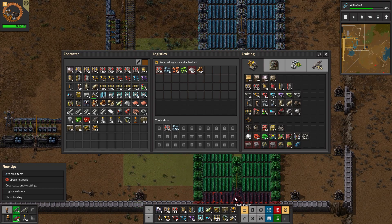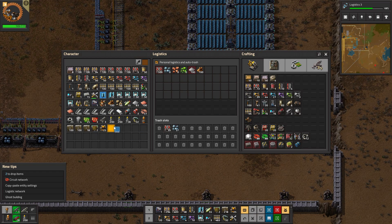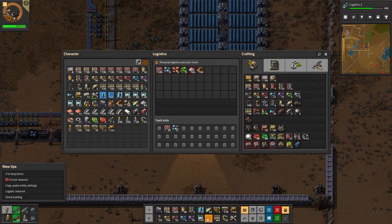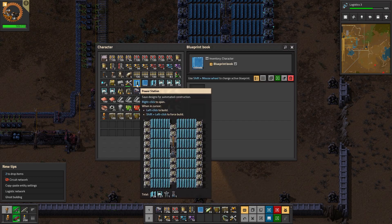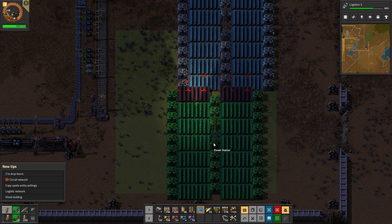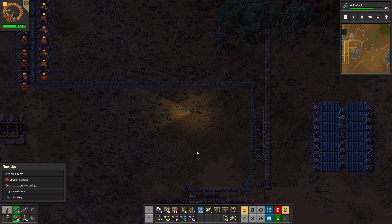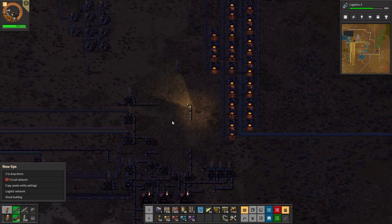My idea is... I have a blueprint book. What do I not want in my inventory anymore? Rail signals, yeah. Rails. My book. Now I just need to connect that back to my grid. Now that I have that Power Station blueprint, I can start building those everywhere and actually get more power.